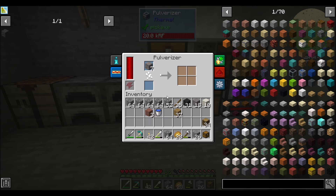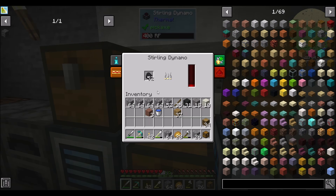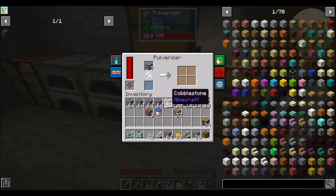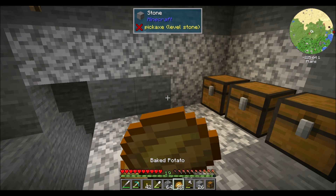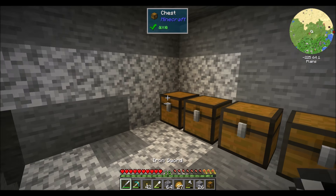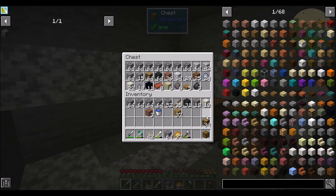Good deal then. Go ahead and process. So last episode we got a little bit of RF power going on, we got a little bit of pulverizing, a little bit of redstone furnacing. Very excited to have some semblance of automated ore doubling — it's not the fanciest thing in the world, but it gets the job done.